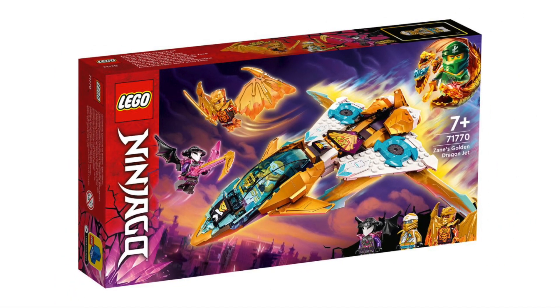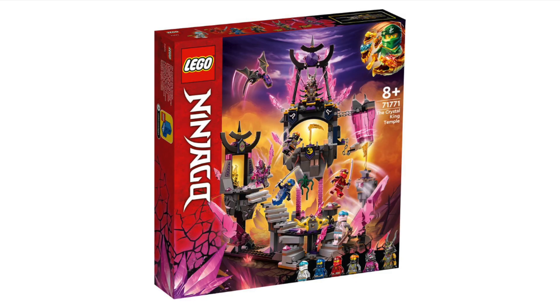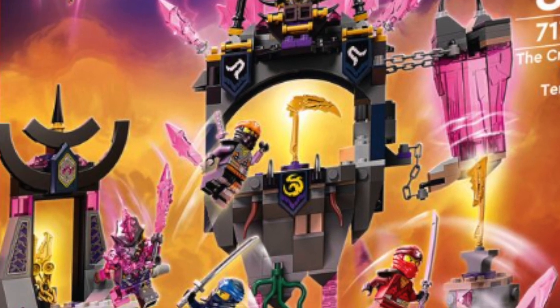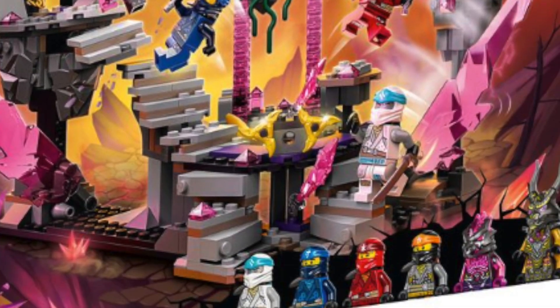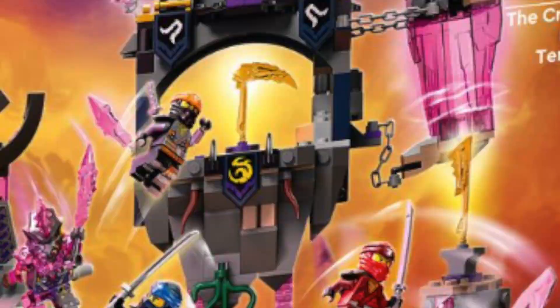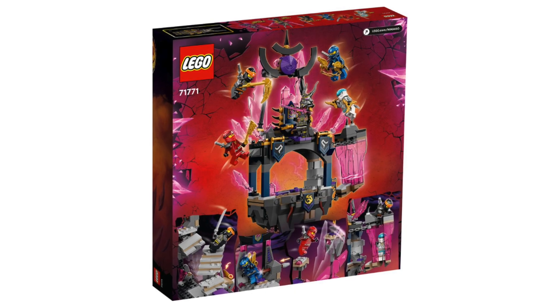The Temple of the Crystal King, 71771 — this set looks really fun. Most Ninjago structure sets have the problem where it's hard to get into rooms because they're too cramped, but this one is very open and easy to play with. The main idea is that the four structures hold all four golden weapons: the Sword of Fire on the right, the Scythe of Quakes on top, the Nunchucks of Lightning on the side, and the Shurikens of Ice at the bottom. You're getting the normal versions of the main ninja team, who are exclusive to the set, as well as the Crystal King.